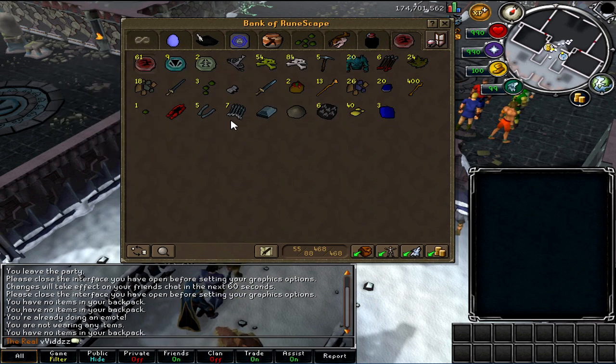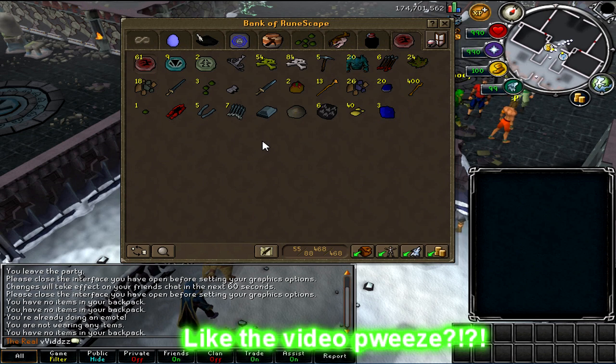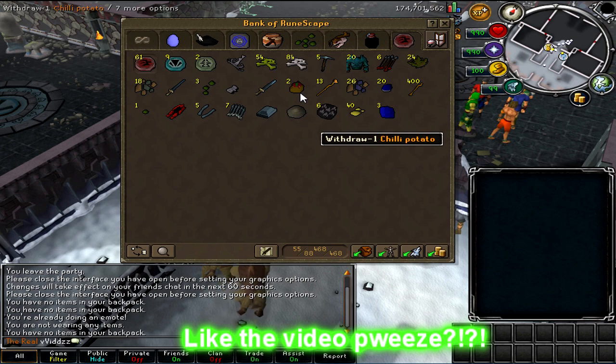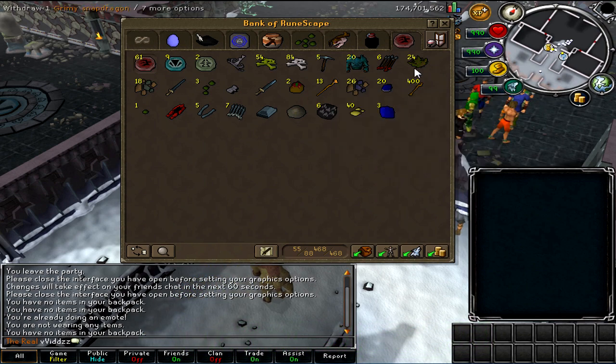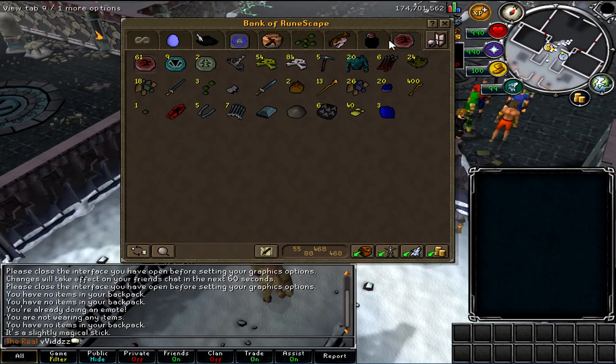Next tab is my basic drop tab, as I've been doing some Bandos and just some Slayer. So you'll see over the next couple of months this will have accumulated some more kind of junk stuff, and I've been collecting these daily as well from the guy in Barrows.